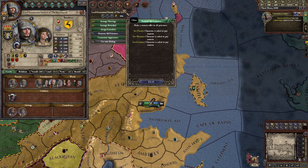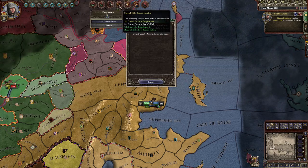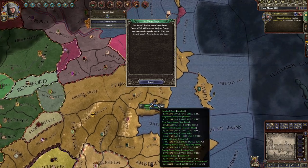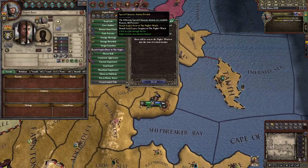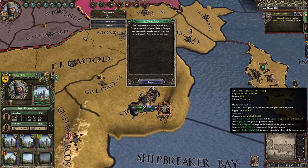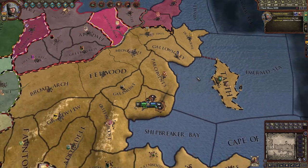I have prisoners I could free or ransom — I'm going to skip that. Skip all those special title actions. You want to set your crown focus — this is where your king operates in which land. This is the capital of the Stormlands; I own two territories, Storm's End and Dragonstone. Storm's End is my capital, so I'm going to click on it and press 'make crown focus.' It's very easy.